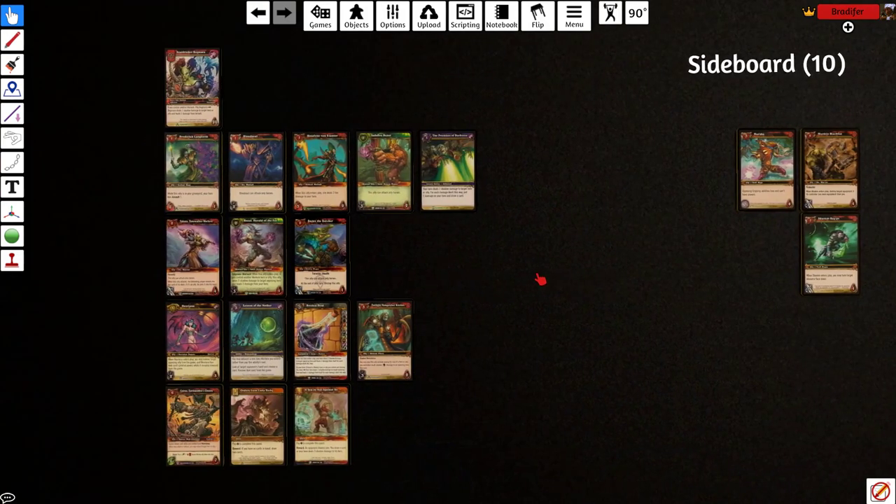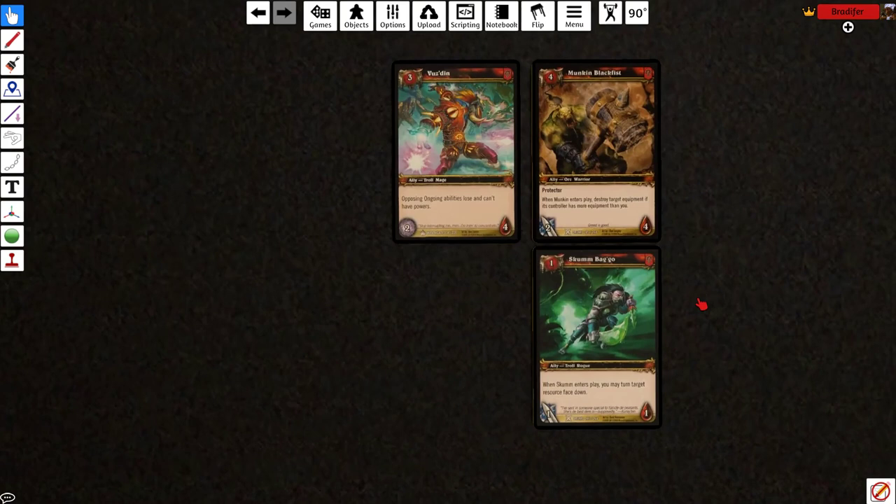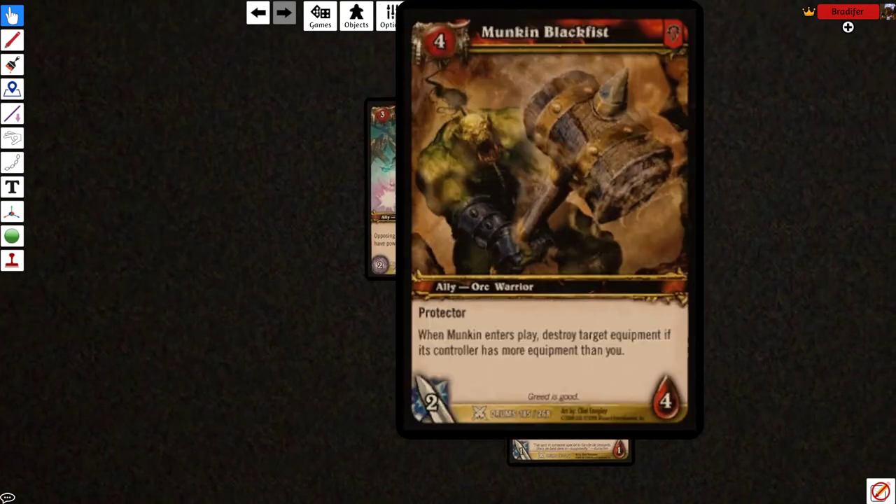Let's take a look at the sideboard now. The sideboard's very simple: 4 of these, 4 of these, 2 of these. Four Monk and Blackfist — when he comes into play, destroy an equipment if they have more equipment than you. You never have equipment in play unless it's that bottle, but you should be able to sacrifice the bottle immediately, so don't accidentally make that play. He's a 2/4 protector, so he might protect against something and swing for a couple damage. He's really here just to get rid of equipment — some equipment is really good and you've got to have answers to it.